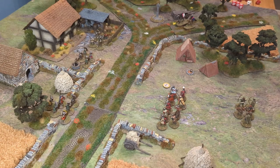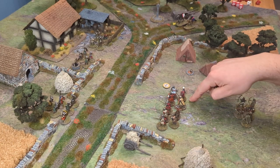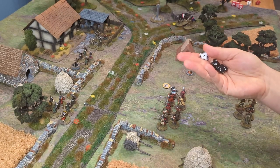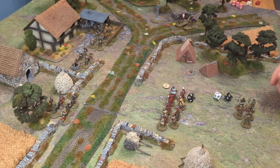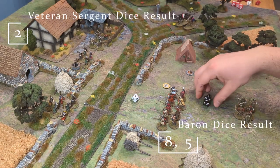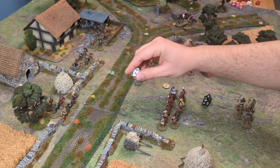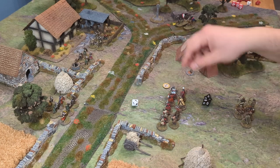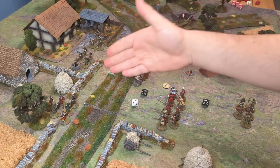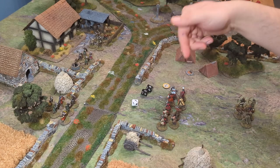Say in this turn the baron has two dice to roll whereas the veteran sergeant has only one. If the veteran sergeant rolled a seven and the bishop had only rolled a five with one dice, the veteran sergeant would have won. But because the bishop rolled two dice and got an eight, he takes the initiative.